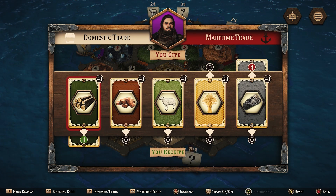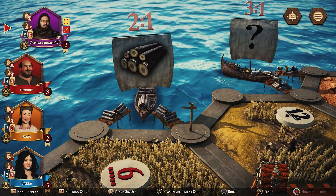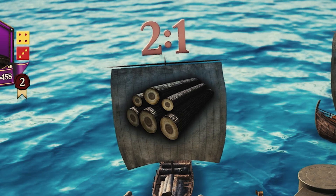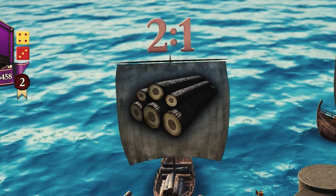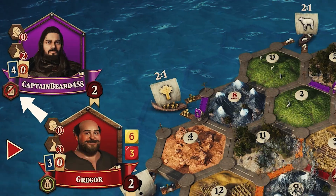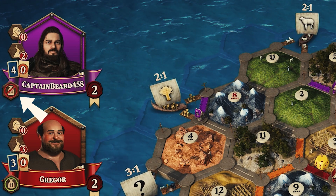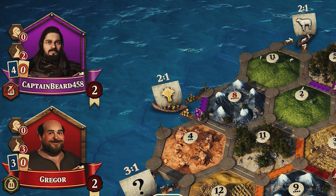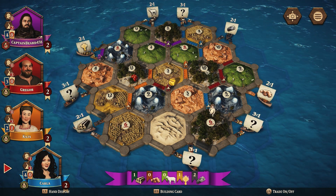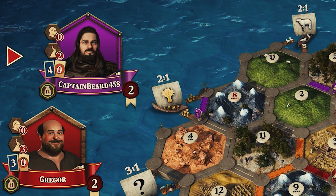These odds can be improved by building settlements at ports around the edge of the island. You can see the terms displayed above each port — for example, the wood port will provide you with any one resource in exchange for two wood. You also have the option to opt out of trading altogether. By pressing L3 on your controller, you'll notice a red line appear through your bag underneath your character, which will prevent trades from being offered to you. This can be a useful tool if you are not in a position to trade anything with your competitors. You can toggle this back on any time by pressing L3 again.